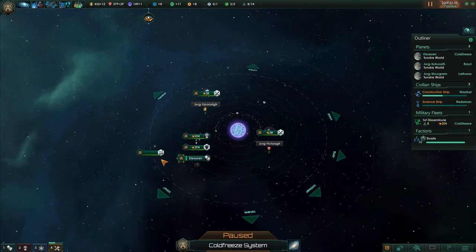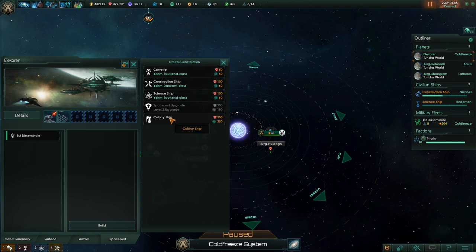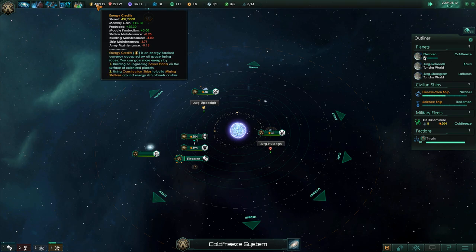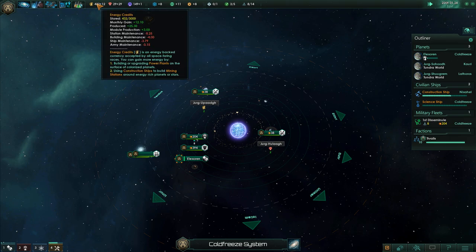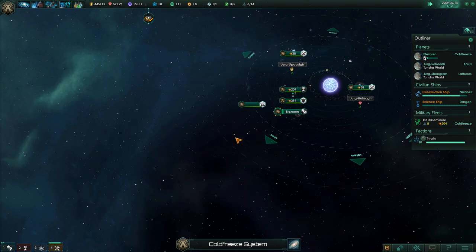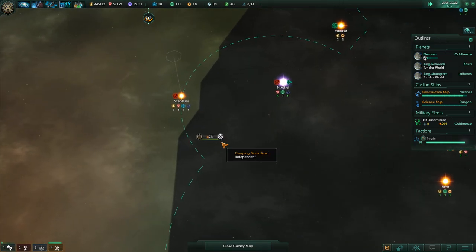We have enough for another colony ship, so let's do that. Our income is totally good — plenty of credits. In fact, we can only store 3,000, so I don't even know what I'm going to do if we end up with too many. Just build more stuff, I guess. We could build another construction ship and maintain it that way, start building more wormholes and just keep on expanding. Go to war maybe? That's the goal, right? Kill some space cows.